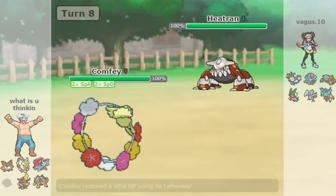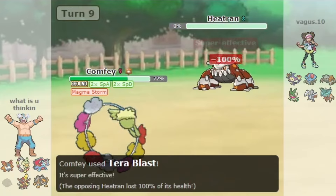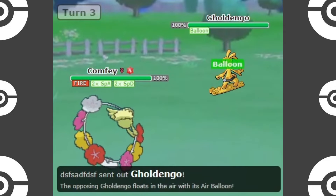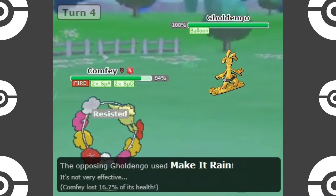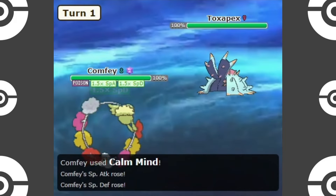Taunt is there to stop any passive Pokemon from shutting it down with status moves like Toxic and Haze. However, Comfey has one more valuable trick up its sleeve: Terastallization. Tera allows Comfey to bypass its very poor coverage options by using Tera Ground or Tera Fire to gain a solid coverage move with STAB as well. This allows it to take out Steel-types it would otherwise struggle with, like Kingambit and Gholdengo.